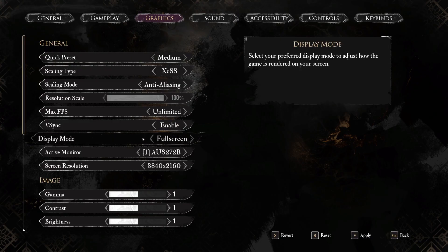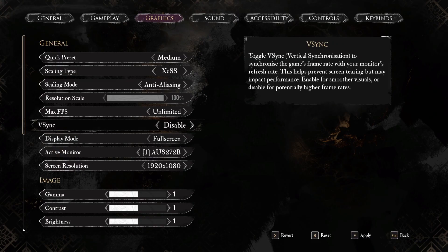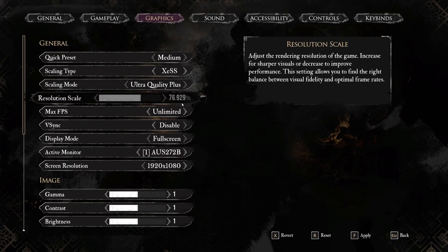Now select full screen and lower the screen resolution. Also we can disable VSync. Set anti-aliasing mode to ultra quality plus and apply.